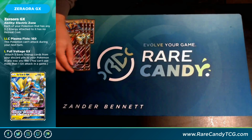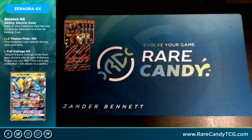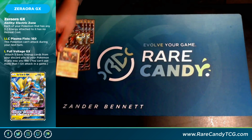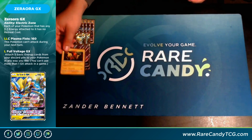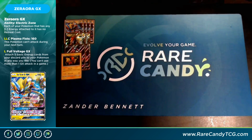We have two Tapu Lele GX, just an all-star of the format, being able to get whatever supporters we need. We do have a few one-ofs in here that this helps search out. We also have a one-of Baby Tapu Koko, a 110 HP Electric Basic. We don't play any Double Colorless, but putting 20 on all of their Pokémon with Flying Flip can set up some really important numbers for Zeraora and Tapu Koko. For Lightning, Lightning, Colorless it does 100 flat. It's good as a free retreater and it handles Hoopa if we randomly run into one.